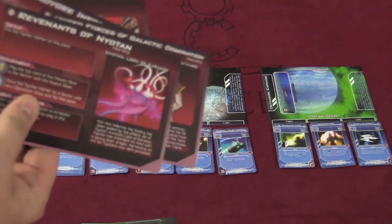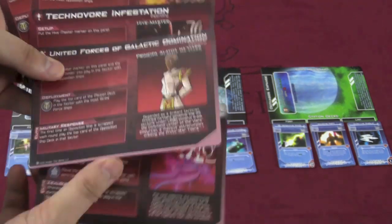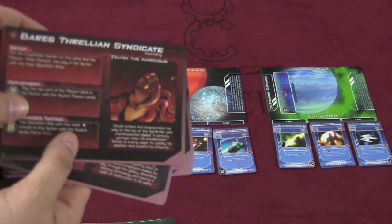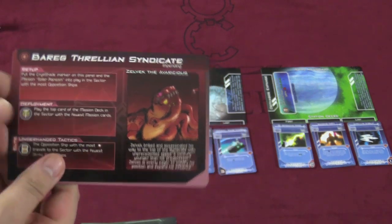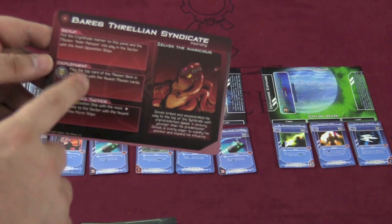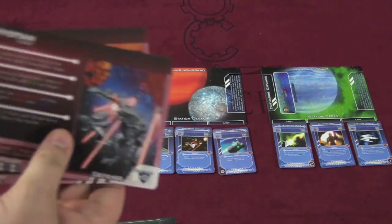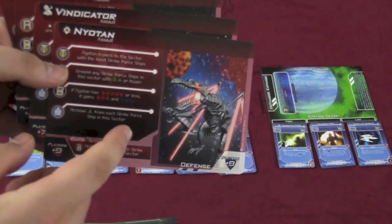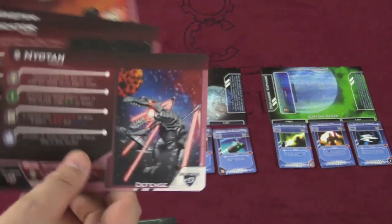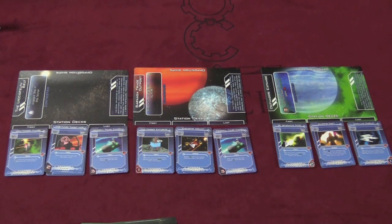Then you're going to pick the bad guy. Each of these bad guys — there's five of them included in the game — each has a different kind of feel. These are the Technoverse Invasion Singularity — think the Borg. And here's the one the game recommends you start with, the Barag Threlian Syndicate. This is the bad guy, and this tells you some special setup for this game. And basically it tells you how he flips over — when he flips over, out comes his giant flagships. The players are going to win by either destroying this bad guy's flagship or by getting rid of all the enemy ships on the board.